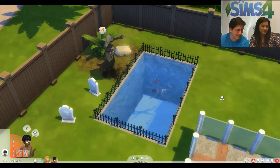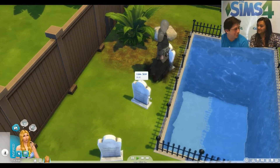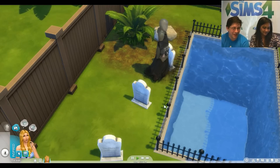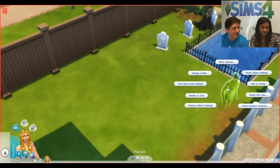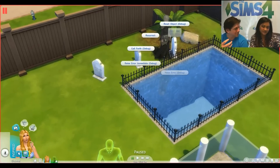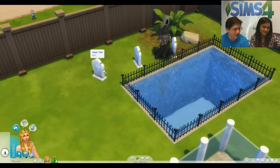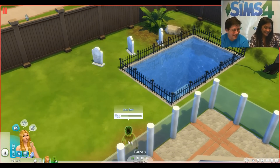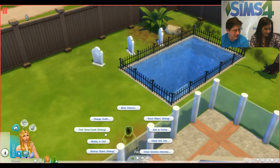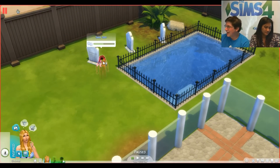Now we have three different tombstones. With death by drowning in the game, we've got to have some cool ghosts. We'll bring one out — this is a cheat interaction on our developer build. Normally you'd wait a couple of days and ghosts start coming out of the tombstone in the middle of the night, but we can pull one out quickly to show what death-by-drowning ghosts look like.